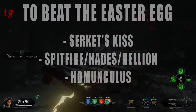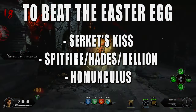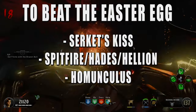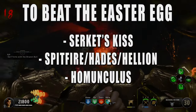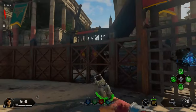To beat this Easter egg you're going to want to get the Death of Orion wonder weapon, Homunculus, and either the Hellion or the Hades with the Crossbar operator mod, or you could buy the Spitfire off the wall with the Wildfire operator mod on it.